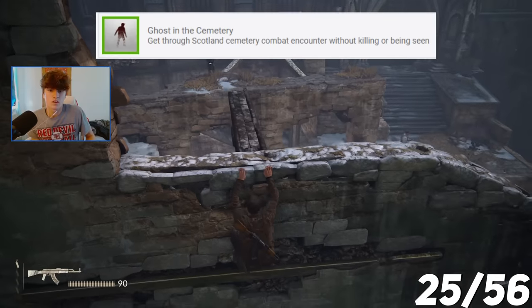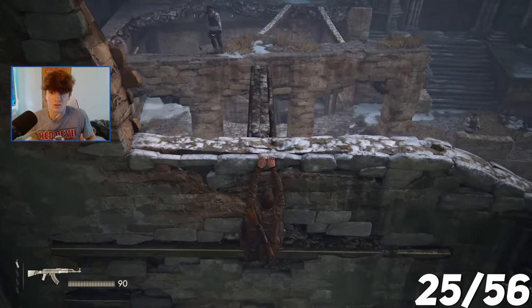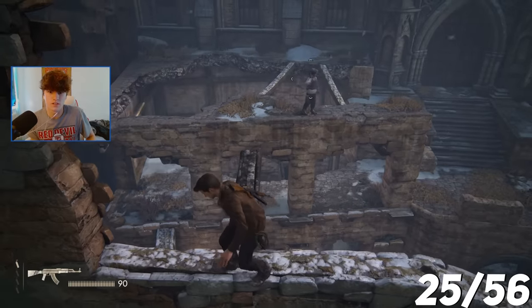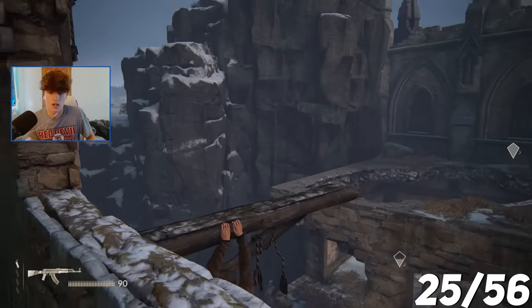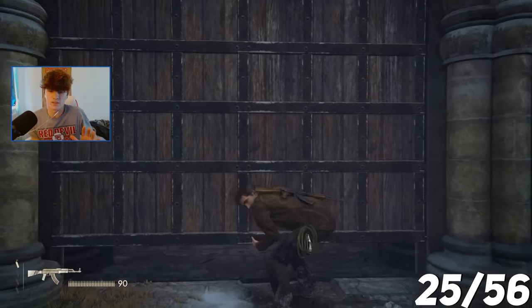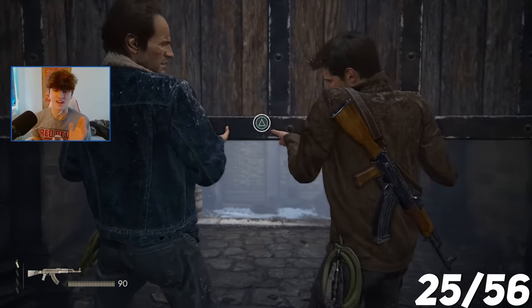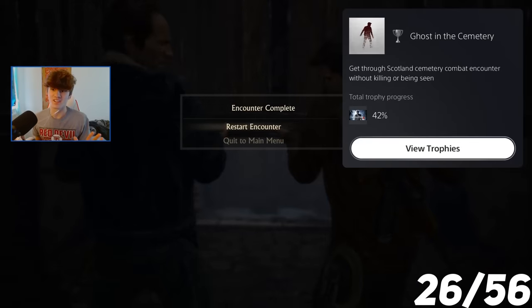For the trophy Ghost in the Cemetery, I had to get past the entire Chapter 8 encounter without killing anybody or being seen. I tried to jump across and sneak under without being caught, but I got spotted — they had the yellow detection indicators. Get through Scotland Cemetery combat encounter without killing or being seen.